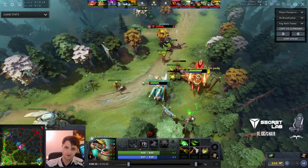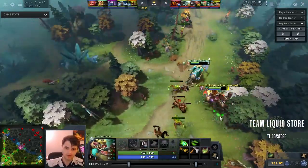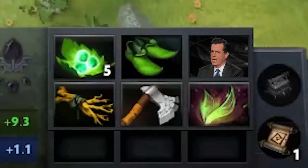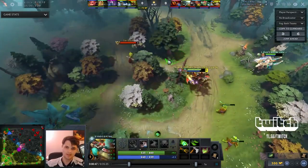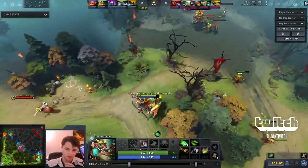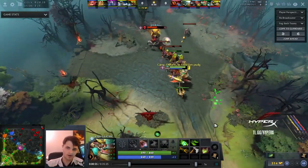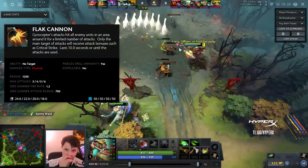So as Gyro, you start with a rocket, and you use that level 1 rocket to get some good damage in. Similar items to this: the Quelling Blade for the last hit damage, and then stat items such as the Slipper of Agility just for the damage. All of your items are meant to give you tankiness and damage for flat cannon. You don't waste money on Wand or Wraith Band because for their cost, these items do not give you flat cannon damage.